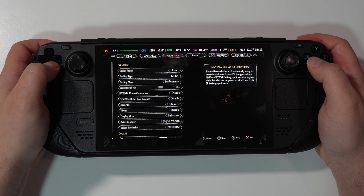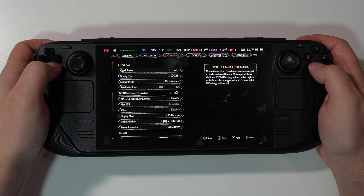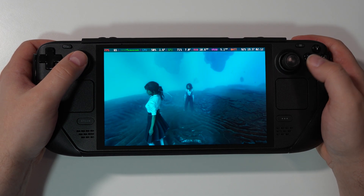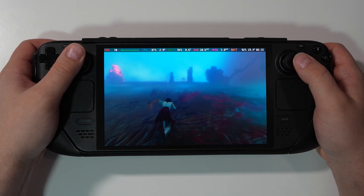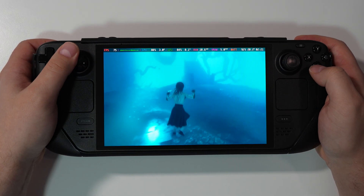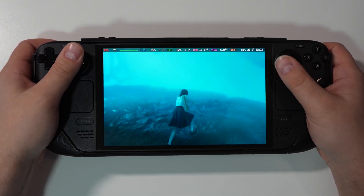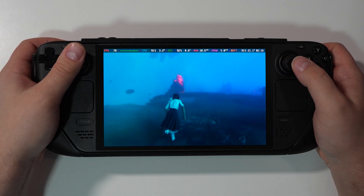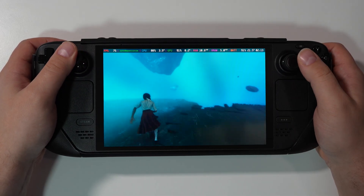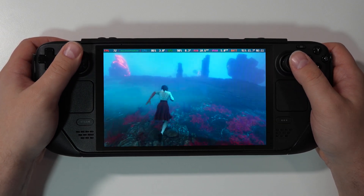Now let's switch on DLSS Performance with frame generation. For some reason in the 2x option it seems to think we're using an RTX 4000 series card, but anyway let's see the FPS. Oh my god — we went to 70 FPS! I can feel just slightly teeny tiny latency, but it's not a big deal. When you're getting 70-75 FPS it is super smooth. Once it drops to 60 you start feeling slightly more latency, but it's still playable. Can you imagine getting this FPS in Clair Obscur?